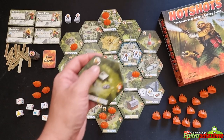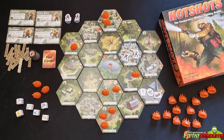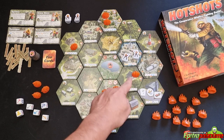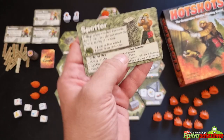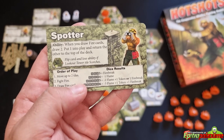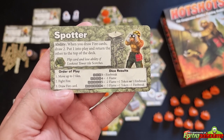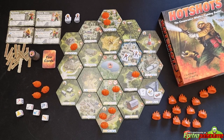Some tiles have special effects indicated by an icon near the top. Some effects are active as long as the tile is in play; others trigger only when the tile is scorched. On your turn you have three phases in order: move up to two tiles (not mandatory), fight fire, and draw a fire card to see how the fire intensifies and spreads.